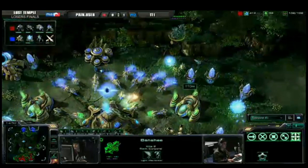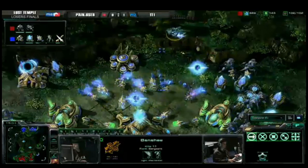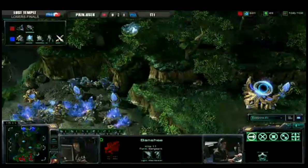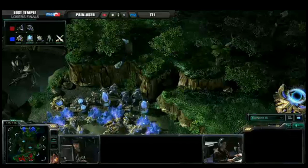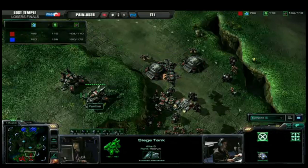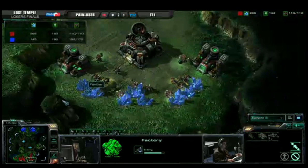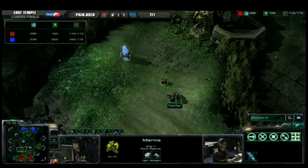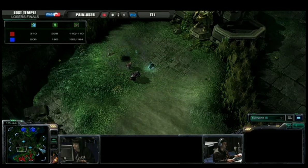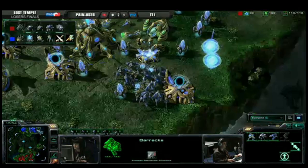The banshee is moving in again — he'll cloak right away and begin hitting these probes once more. Not really sure where that observer is... there it is, following the army. The banshee has to be careful — he doesn't have a very good escape route and will have to fly towards the expansion. There's an observer and cannon over there and the banshee will not make it — it explodes. Pain User is slowly creeping forward. Resource count shows 150 food for TT1, a very large lead. Tanks continuing to churn out — small numbers of units picking off TT1's outlying pylons, but this is still a lot of information for TT1.